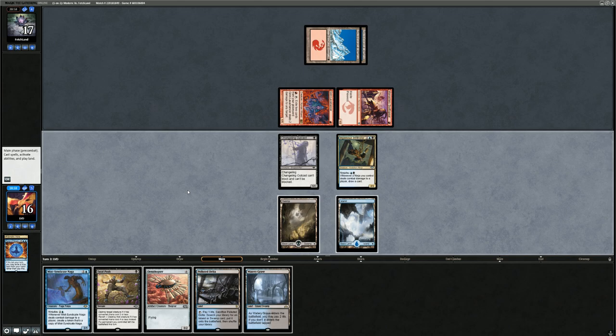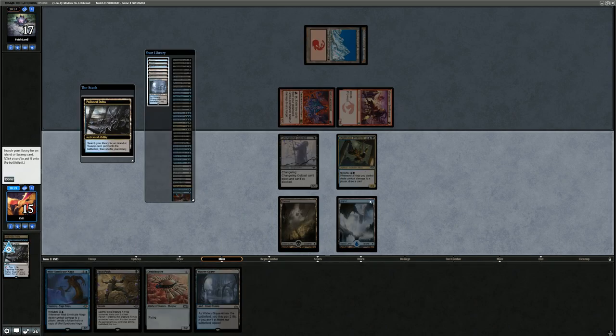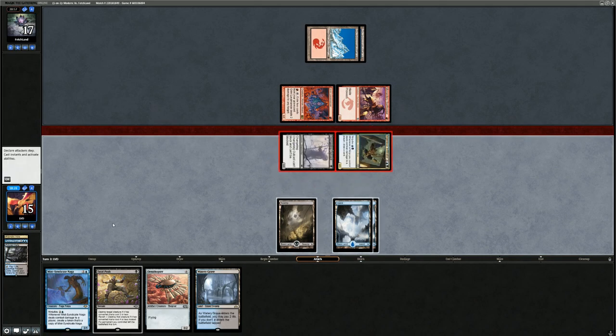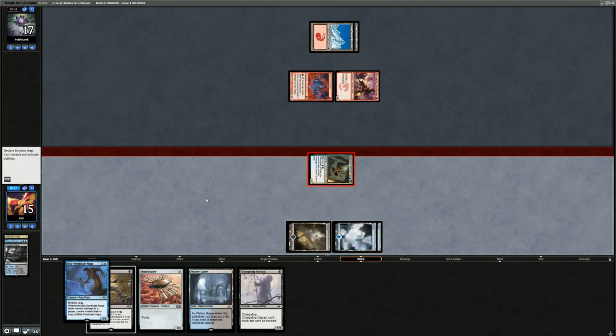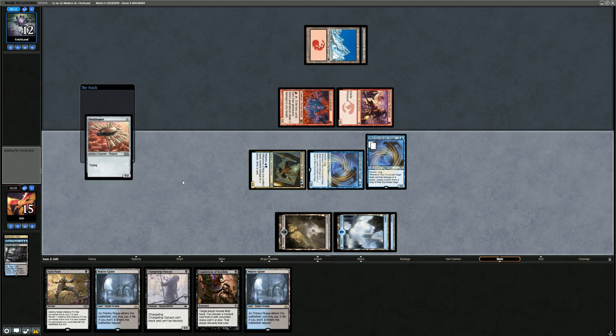Not replaying Ornithopter means we can't Ninjutsu the Mist-Syndicate Naga and still draw cards with the Outcast. That said, the play might be to Fatal Push the Grim Lavamancer or Skullcrack anyway since we're already far ahead on cards. We can probably wait a turn to Ninjutsu the Naga. We'll bite the bullet and Ninjutsu the Naga anyway. We attack, draw two cards via Ninjutsu trigger, make an extra Naga to block the Skullcrack, and make sure to play Ornithopter this time.